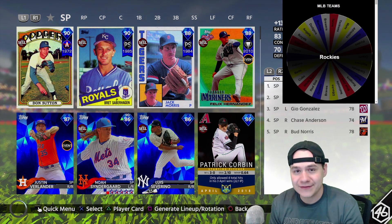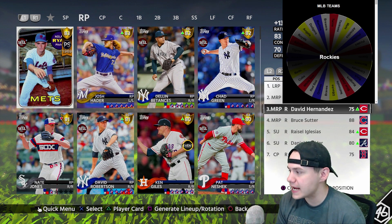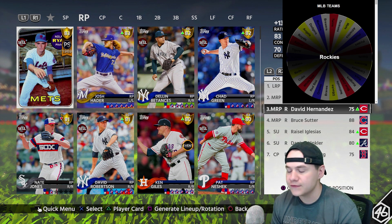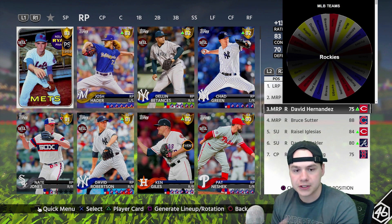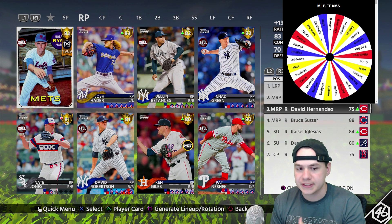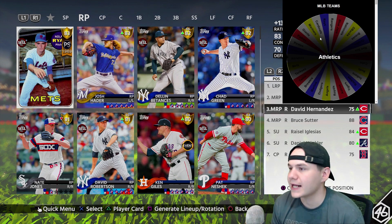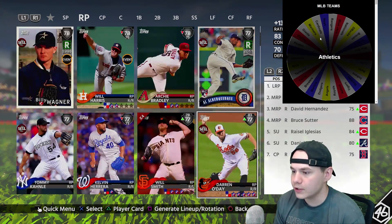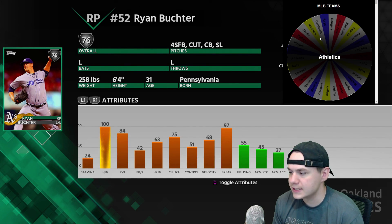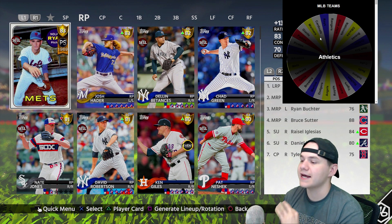We honestly drafted a really good team. The lowest overall card I have isn't even in the starting nine — it's David Hernandez from the Reds, like a 72 playing up to a 75. So I'm going to use my veto on him. Remember, the veto has to be used on the lowest overall player. We got the Athletics — that is perfect. I needed another lefty and I'm going with Ryan Buchter: 100 hits per nine, 84 K's per nine, 97 break. That veto worked out fantastic.